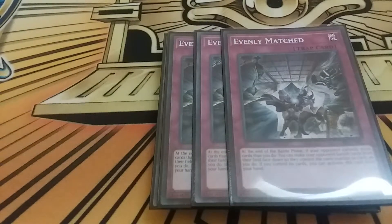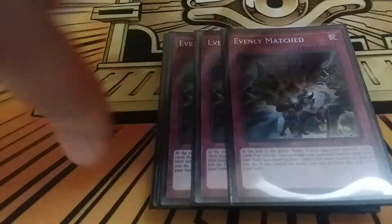For the last three cards in the side deck: triple Evenly Matched. If I don't draw the most optimal hand, Evenly Matched just says restart the turn and then go. There's really not much to say about Evenly Matched - it's just a blowout card. That's it for the side deck.